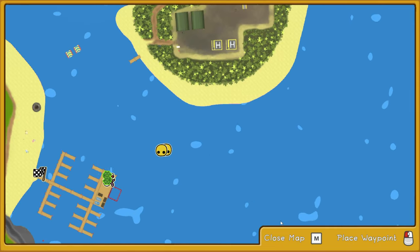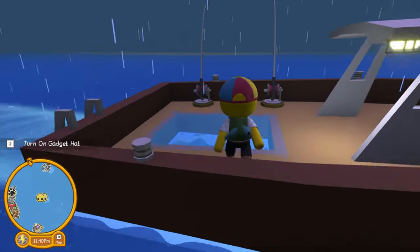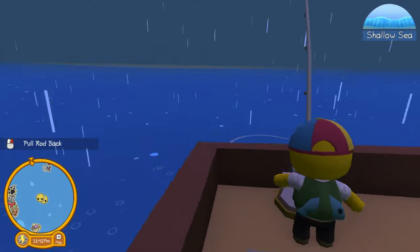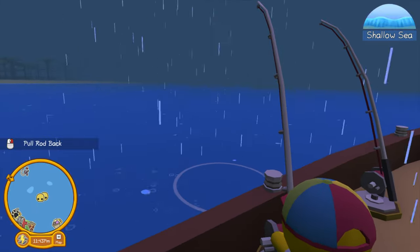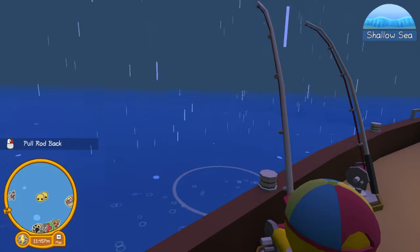As you can see from the map, we're starting at the dock down on the residential island, just down the road from grandma's house. To get each of the four ocean artifacts, you need to fish in different biomes.